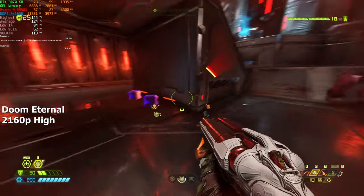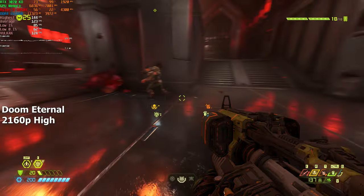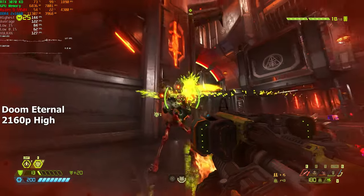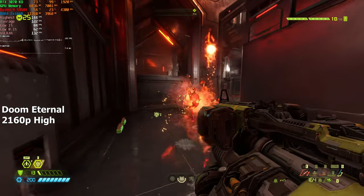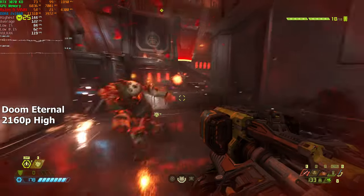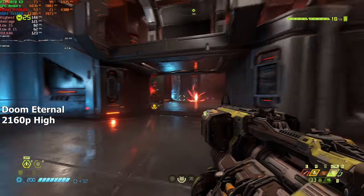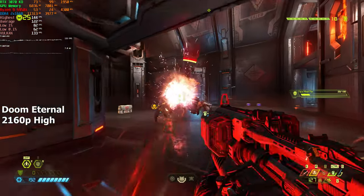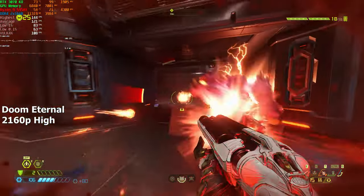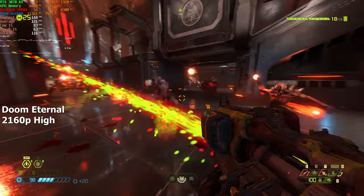Doom Eternal is the first game that got us VRAM limited. As long as we keep the settings on high, the game will run smooth, but once we set the graphics to ultra or higher, it'll start having severe issues. I don't really notice the difference between high and ultra nightmare settings because of how fast everything is happening, but it would be cool to play my favorite game on the highest settings with ray tracing on. In terms of FPS, we averaged around 120 when there was a lot of action on screen, but outside of that it even went as high as 180.